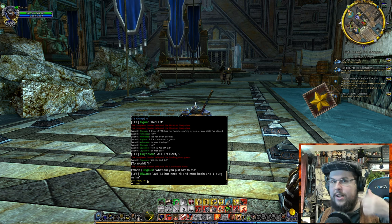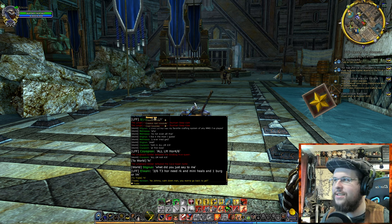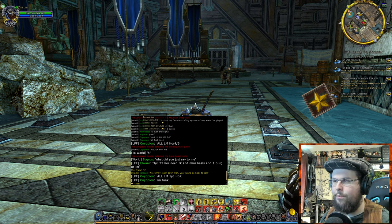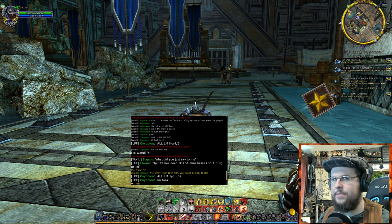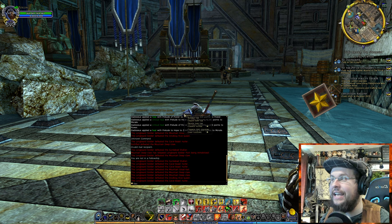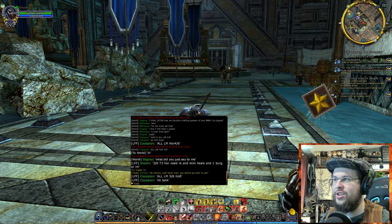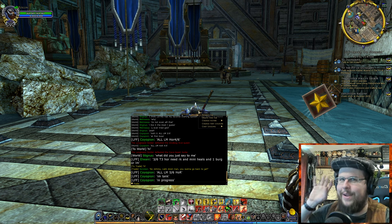Now let's talk about the tabs on the top. What if you want a new tab? Right-click on General and if you're under the tab limit, you'll see 'Create New Tab.' You can have a total of seven other tabs besides General — plus IMs, which are permanent and cannot be deleted. Go ahead and create your new tab. It's going to pop up and just say 'Tab.' Then you can right-click on it to rename it.